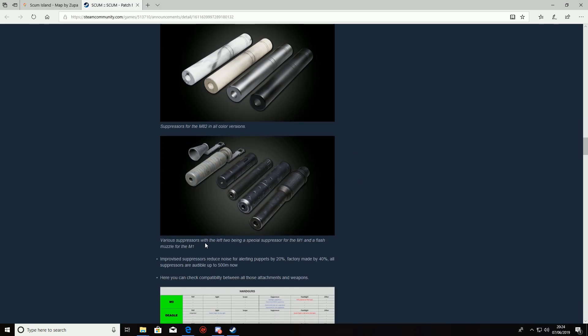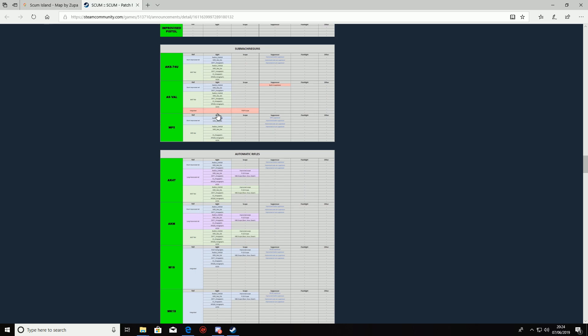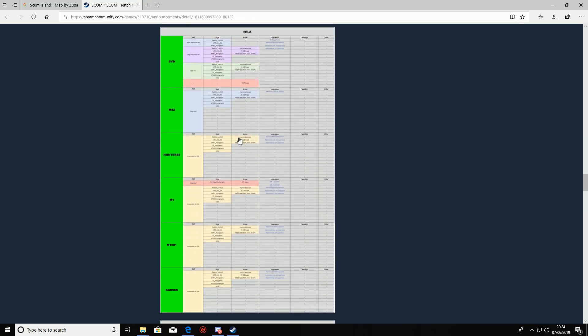There are various suppressors — the left two being a special suppressor and a flash muzzle for the M1. The document tells you all the guns in the game; anything in red is not in the game yet. There's an M9 barrel flashlight listed, so they are working on bringing flashlights into the game, which is going to be really nice. The devs have been really hard at work — there is a lot of content here, and this could probably have been the update on its own.